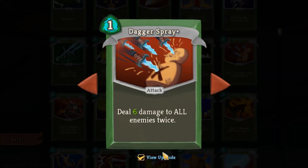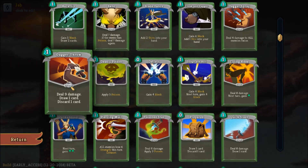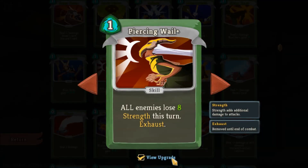Dagger Spray is the Silent's AoE base strategy and can be useful if you need to hit the entire group. Deadly Poison is one of the ways of putting poison on an enemy, and when upgraded it can get going pretty well. Dagger Throw is again a good way of doing card draw and damage as well as discarding. Flying Knee is a good setup card if you want to gain energy. Piercing Whale reduces enemy damage for one turn, but you need a lot of things to go right for that card to work.